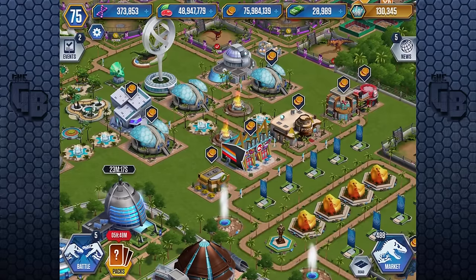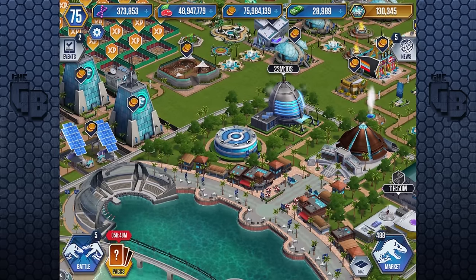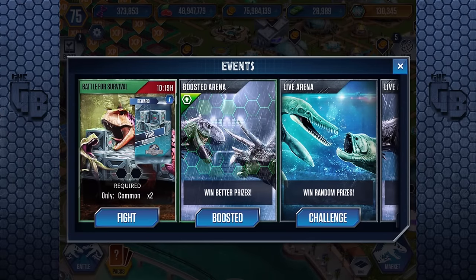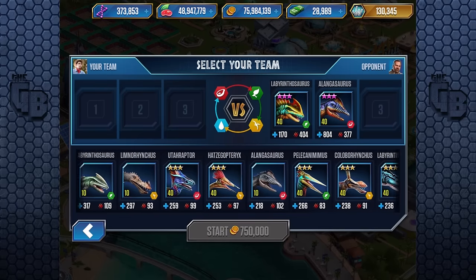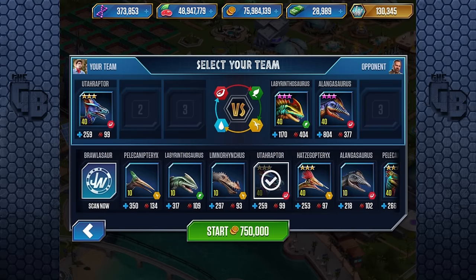A lot of legendary aquatics have been downgraded to super rares in this game. So much news! We'll do the Battle for Survival and then we'll get the Nundasutrasus hybrid. We do have Nundasutrasus at level 40 I think. We're going to use two commons — only Utahraptor and Labyrinthus. This is not looking good.